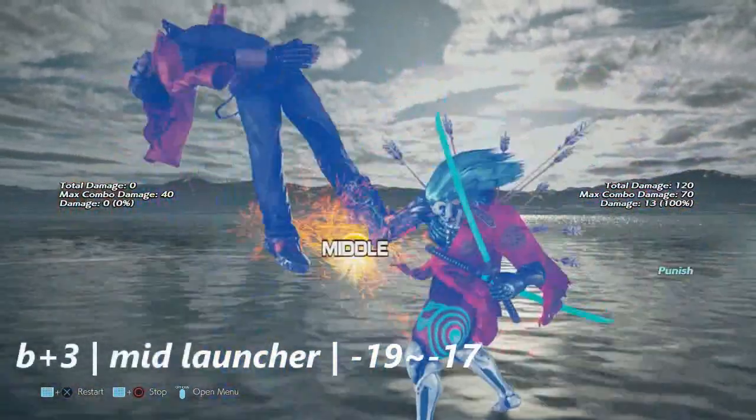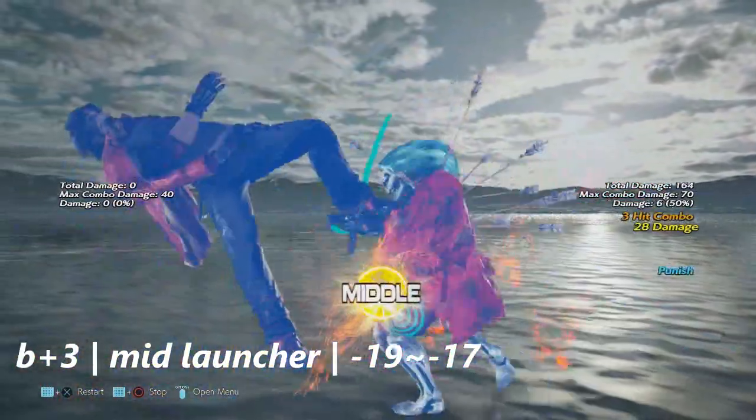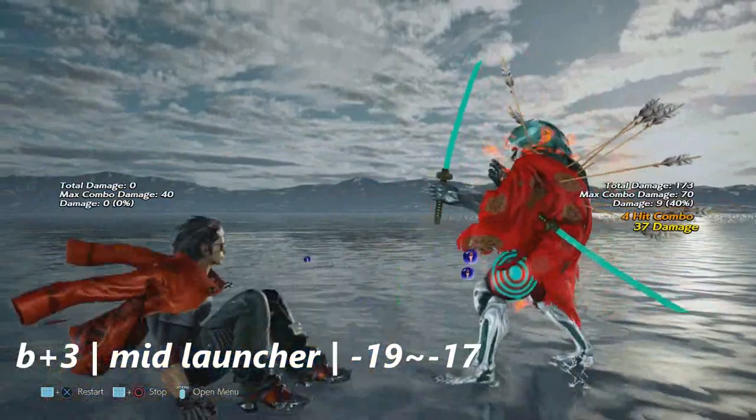Up next is back plus three. This move is very complicated, but from the left stance this is negative 19 to negative 17 on block.